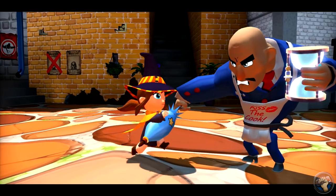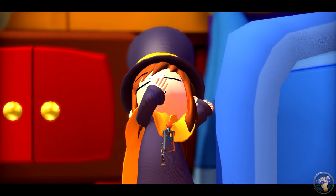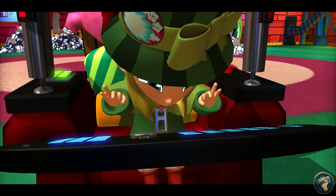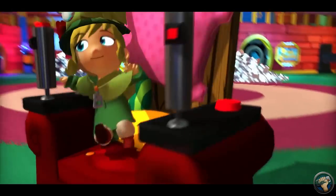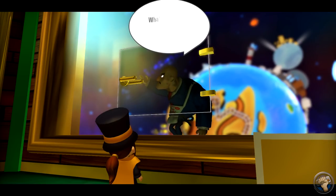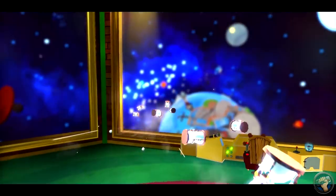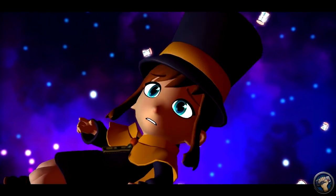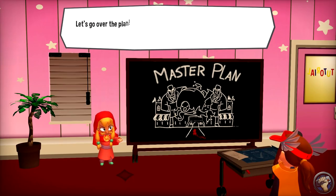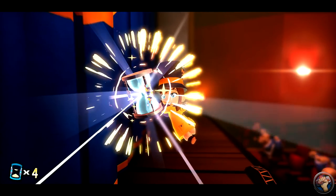A Hat in Time really focuses on a cohesive presentation and a simplistic plot, all the while maintaining a sense of immense wonder and joy. The game puts you in the boots and top hat of a little girl named Hat Kid, who is in a spaceship trying to get home. A dude from the Mafia slams into her ship demanding a toll, breaks the window, causing a bunch of hourglasses called timepieces to fly out onto the planet below where Mafia Town is located. Upon descending to Mafia Town, Hat Kid meets Mustache Girl, a fellow young girl who wants to battle the evil corruption of the Mafia. Hat Kid must get back all the timepieces so she can go home.